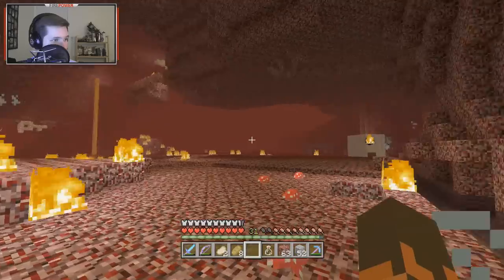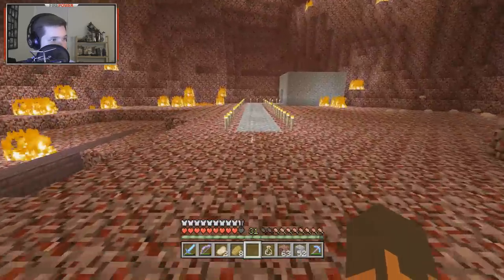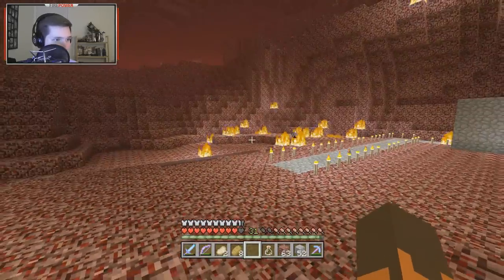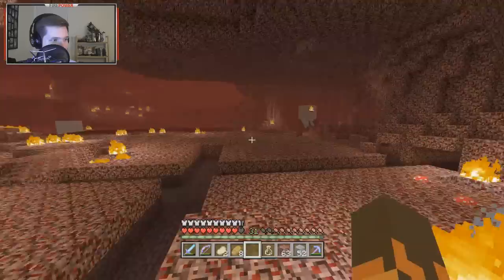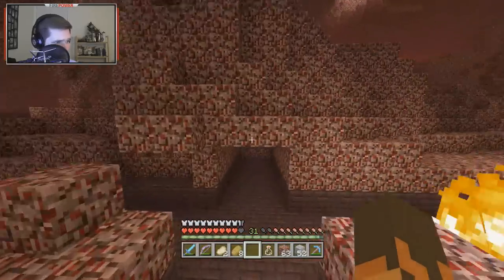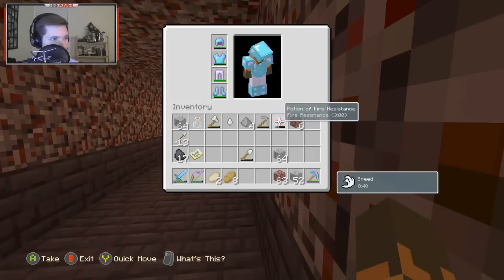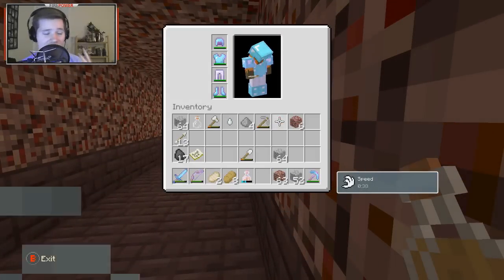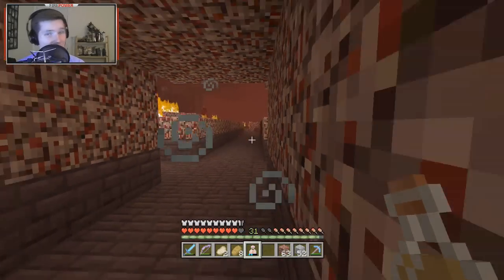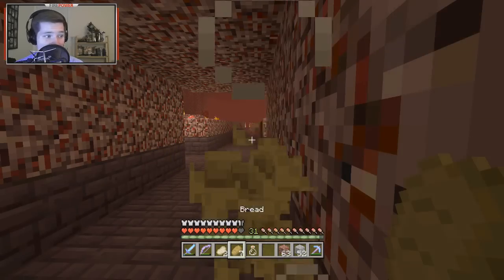Zombie pigmen up there, and this ghast trying to shoot at me. Eventually we're going to have a path like the one we have in our estate — kind of how there's a path leading to different things. Oh, I'm out of fire resistance and almost out of swiftness! Something came from the corner — grabbed our last potion of fire resistance. Three minutes to check stuff out. I want to put some paths through the nether like we have in our estate.